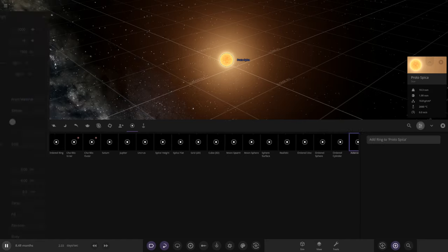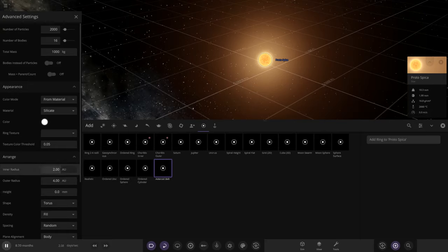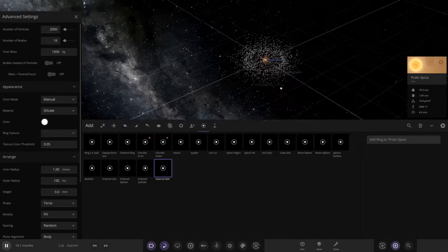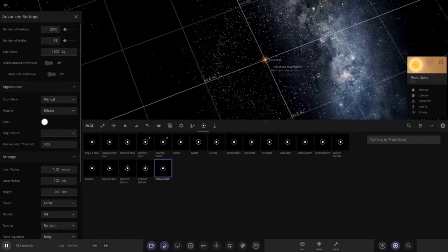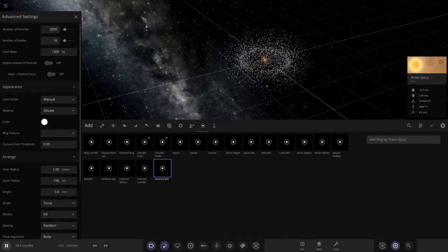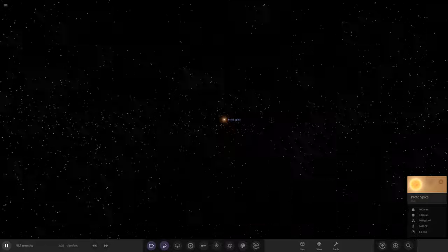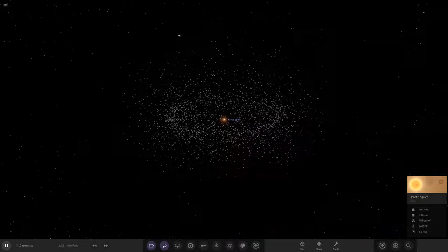So we need to add a ring. We'll press this button to get the custom stuff up. We'll go with a really huge radius - over one moon distance close in, then out to about 100 AU. That'll be a nice distance to fit a disk around. We'll add a nice white ring. There's our ring around our star with a nice load of particles. We'll add two sets. This is our planetary disk - this is where all the planets will form from all this material.